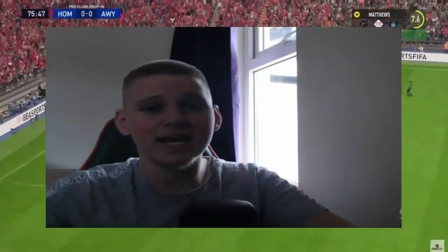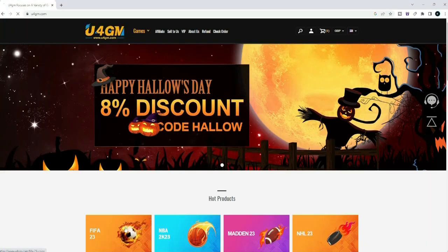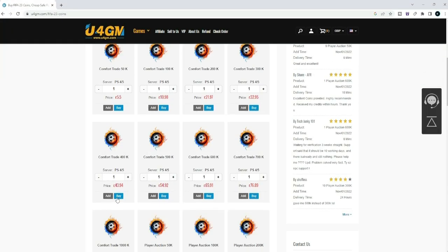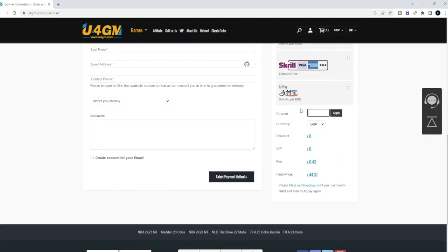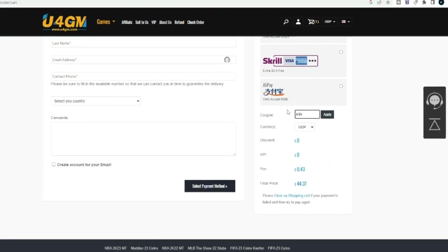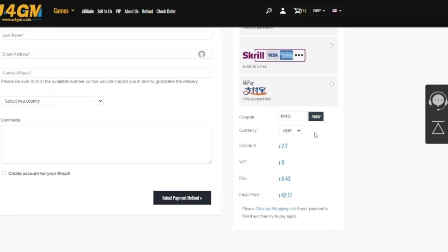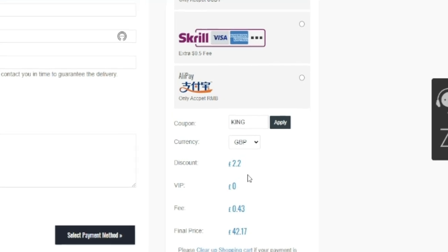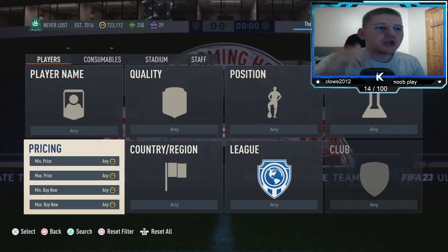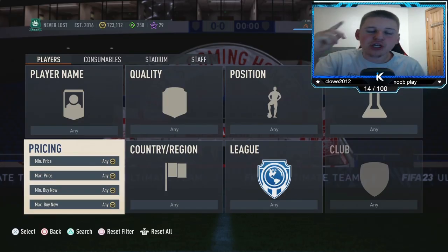If you're looking to buy the cheapest and most reliable FIFA 23 Ultimate Team coins, make sure to head over to u4gm — link will be in the description — and purchase some FIFA coins from there. Also use code KING at checkout for eight percent off on the Halloween special.